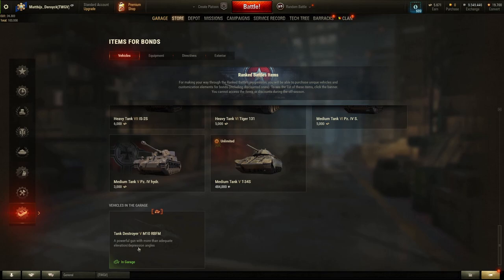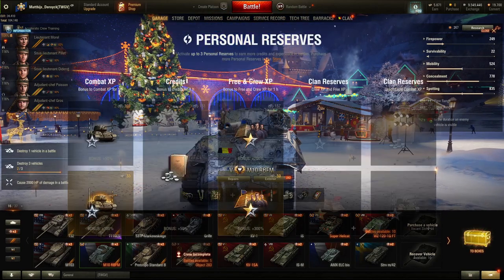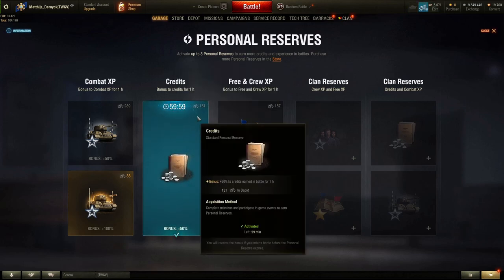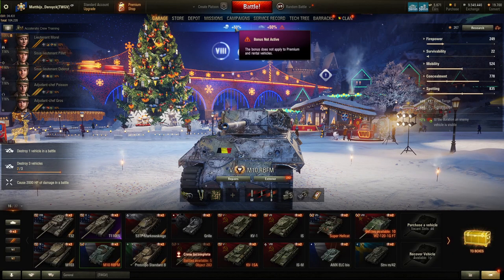The credit-earning effect of the tier 5 premium tank can be stacked if you also use credit boosters. Free-to-play players tend to save up on everything of value, but don't forget those boosters are there. I recommend combining them with this tank to further scale your profit per match.